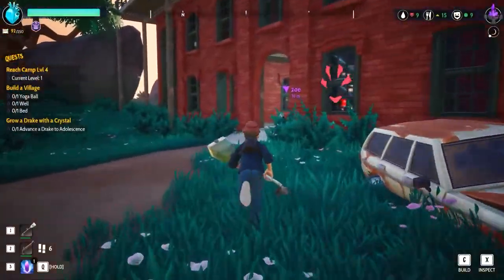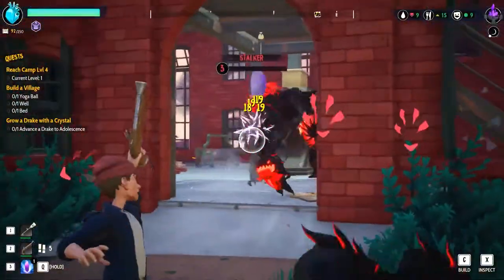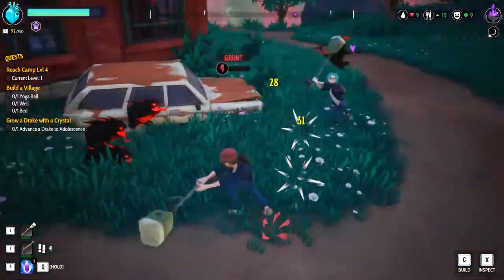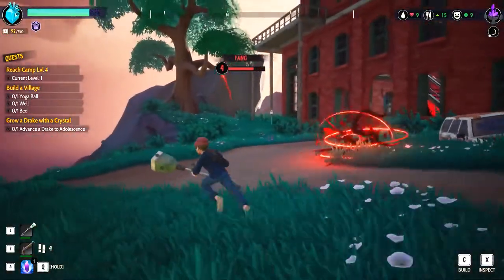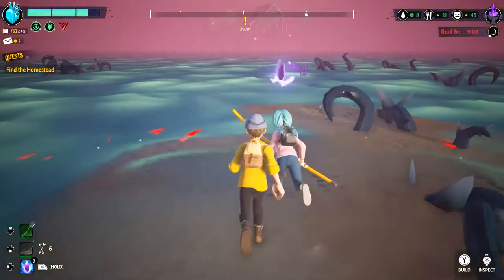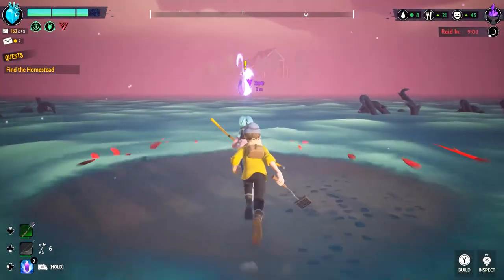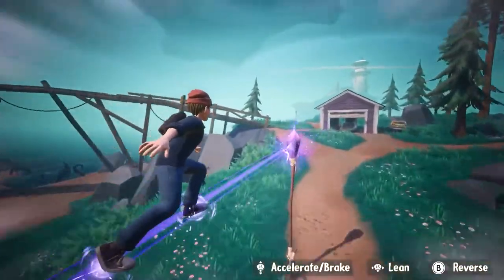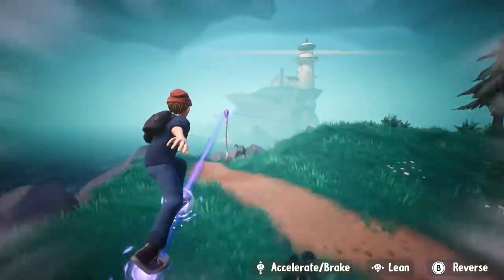Waypoints allow you to travel, and you can return them to your inventory by dismantling them when you're done. They are crafted by using two glowstones and one duct tape, and you can get glowstones by breaking Bramble Infestations and crafting them from three glowstone shards. As soon as you get the chance, unlock the Advanced Curio Workshop, which allows you to turn glowstone shards into waypoints.